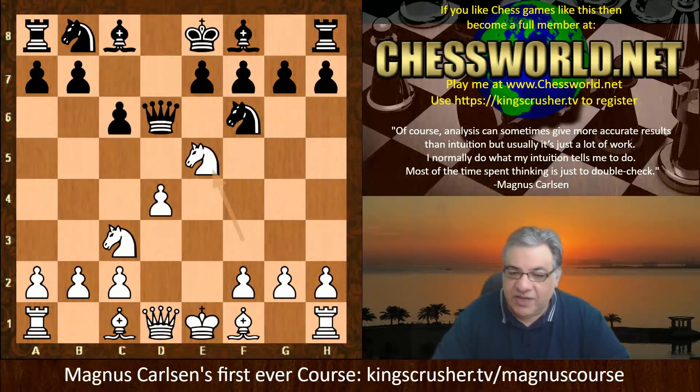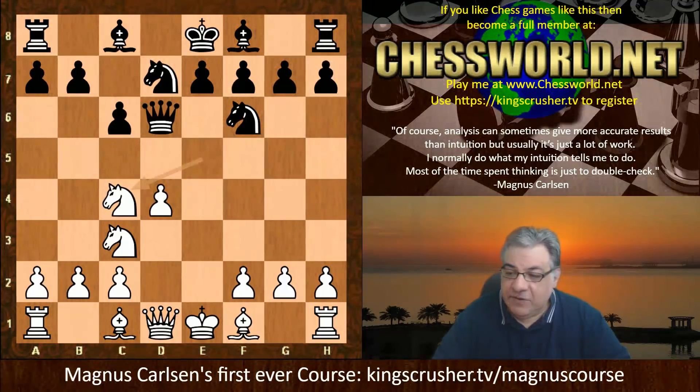Ne5 - the knight goes straight to e5, which deprives Black of Bishop g4, which would have been an interesting pin. There's also pressure on f7 potentially, or Nc4 with a tempo gain - things to look out for with the knight on e5. It's not just stopping Bishop g4. We have Nbd7, and in fact Nc4 is used here as a tempo gainer. Qc7, and now a4.